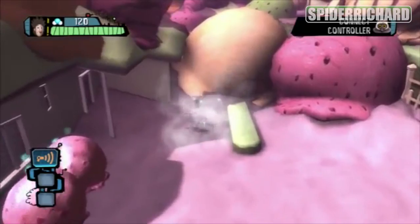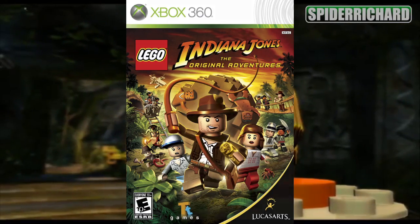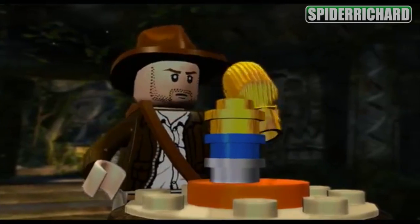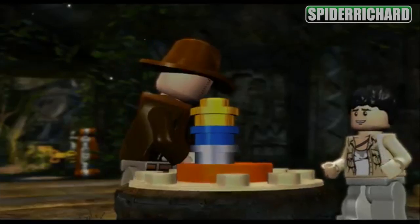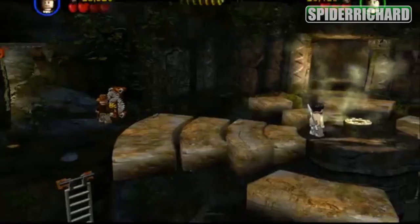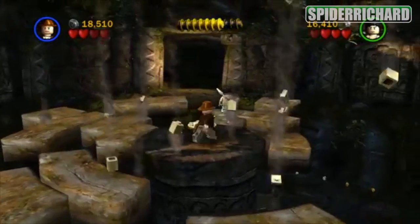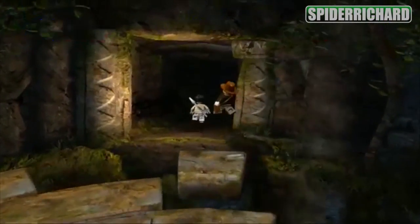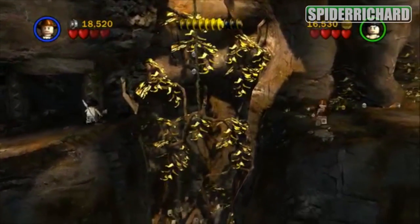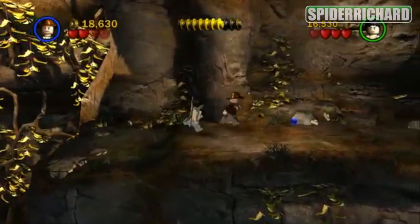Number five on our list is LEGO Indiana Jones. There are 50 achievements in total for this game. Probably the fastest way to get all the achievements is to unlock all the characters using the cheat codes before you even start playing. After you've done each level and enter free play mode, which allows you to play as any character you want, find a nice guide and go through and get the collectibles. As with most LEGO games, there are not very many challenging achievements, which is why these games are excellent for this list, and they are always amazingly fun.